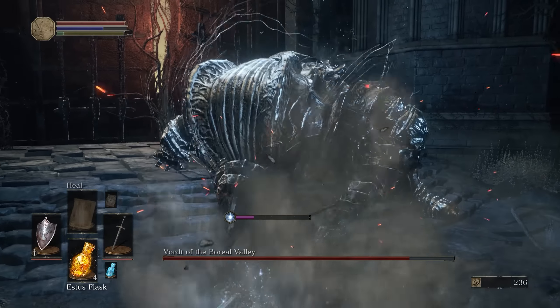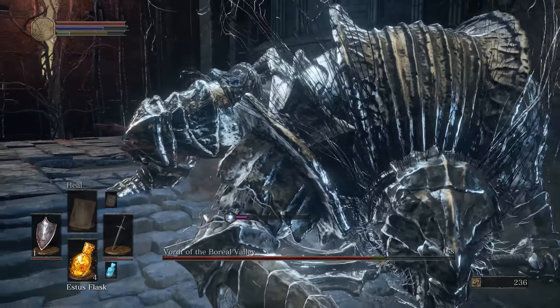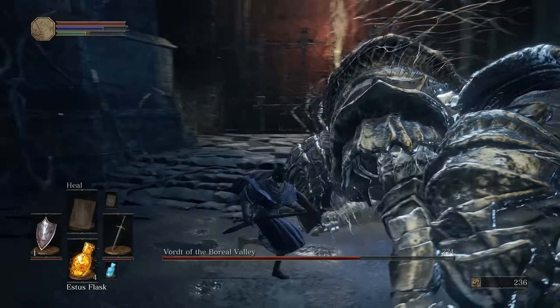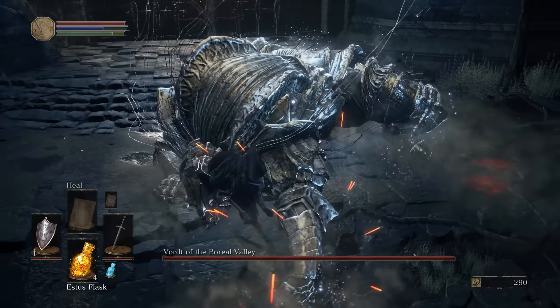First of all, he has two phases. In the first one, he'll be pretty harmless — he'll deal mainly overhead damage with his smash attacks. He'll do a hammer slam, he'll do a swipe, and he'll do this bash attack, like a quick jab with his arm.